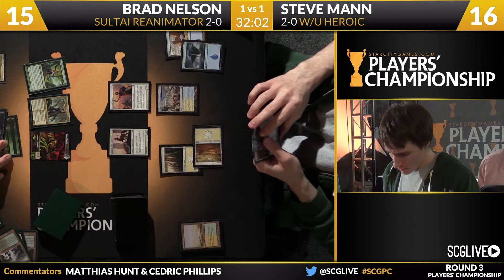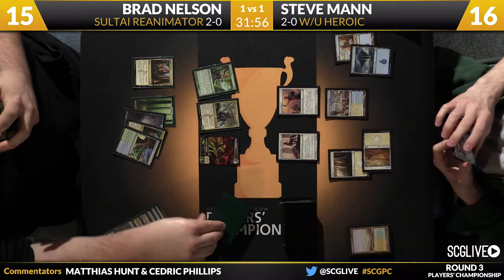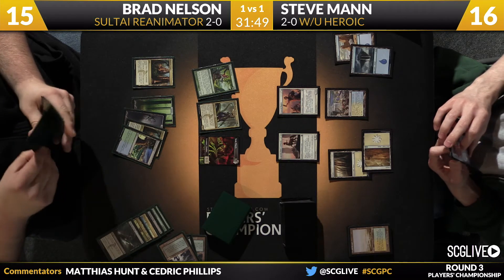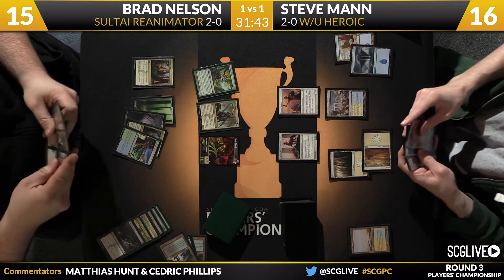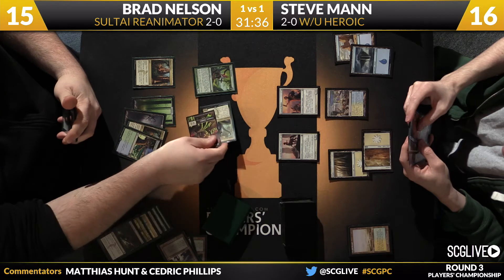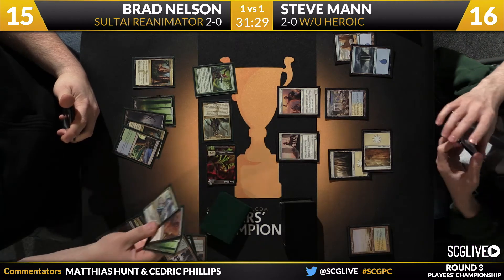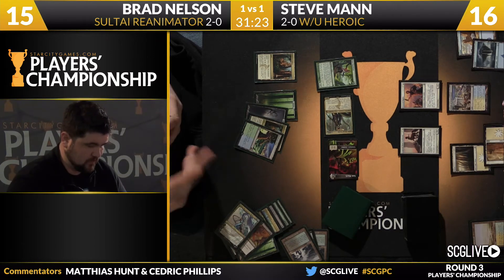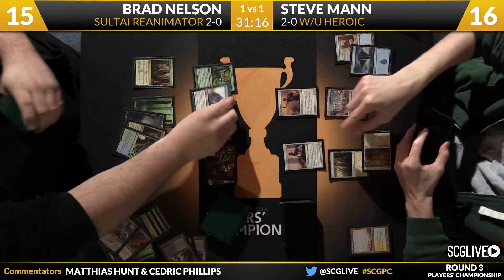Hornet Queen versus Favored Hoplite — well, it only takes one spell for the Hoplite to win that. Hornet Queen's probably got his number in a following turns scenario. Nelson has a Doomwake Giant and Hornet Queen in hand, and another land. He sends in the Zombie, Sidisi trigger fires — top three show Kiora, Heroes Downfall, and a Forest, all going to the graveyard. No zombie enters, and the 0/4 gets in front of Sidisi.